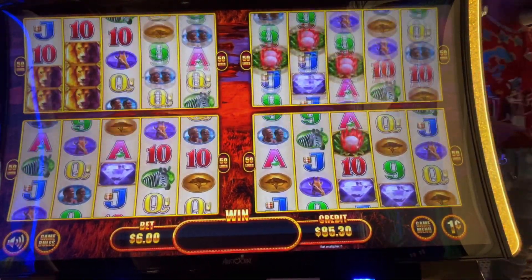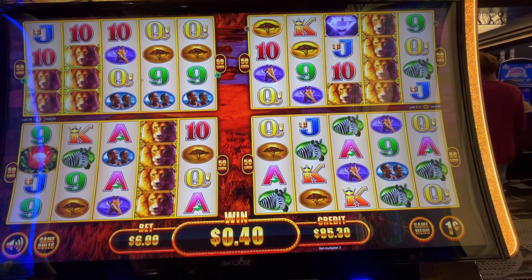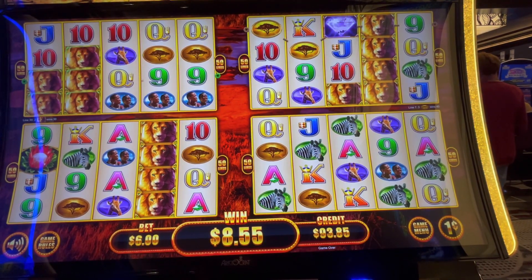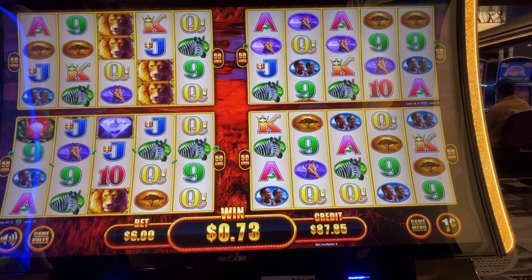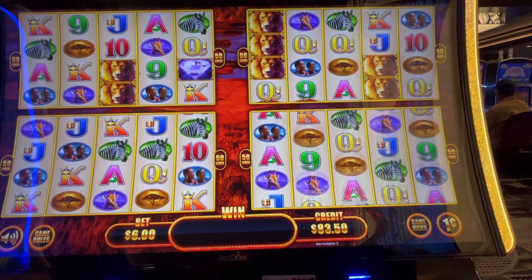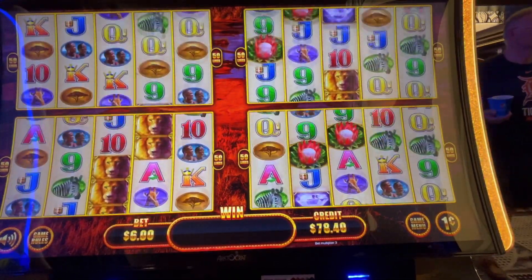When you're betting two dollars it's $20 for the mini; when you're betting four dollars it's $40; and when you're betting six dollars it's $60. I like that! It's nice so that if you're betting six dollars it's not the same as when you're betting two — you're guaranteed at least a little bigger pot. I don't like when you bet big and you get a ten-dollar mini.